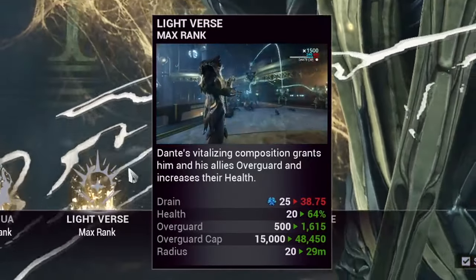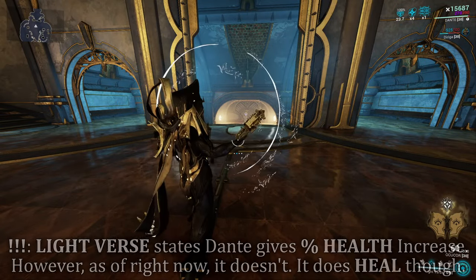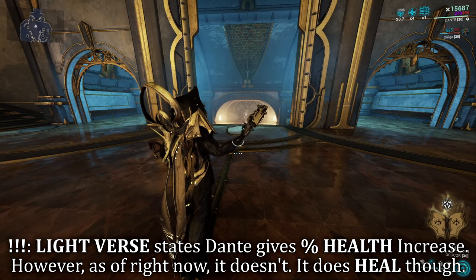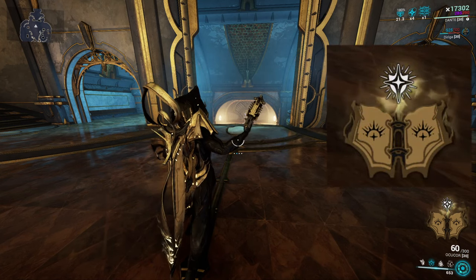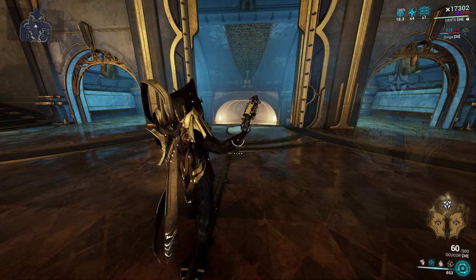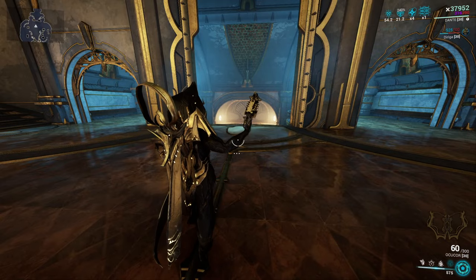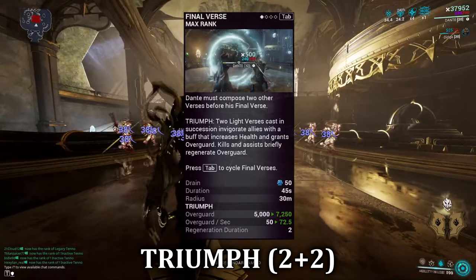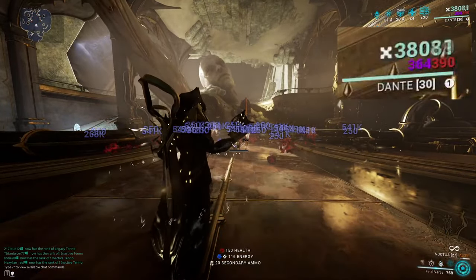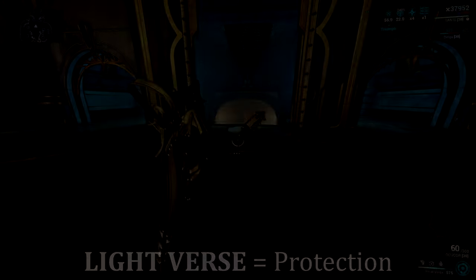Dante's second ability is Light Verse. Like a composition, Dante enters one Light Verse into his scripture. During this cast, Dante and allies will gain some overguard protection whilst also providing healing to those injured. If Dante casts Light Verse a second time, the book will fill and a new icon will appear in which his fourth ability, Final Verse, can activate. With two Light Verses entered, casting his fourth will cast Triumph — a much bigger cast of overguard protection, now also providing overguard on kills and assists to himself and allies. Overall, his second ability is a protection service — treat it as such and stay alive.